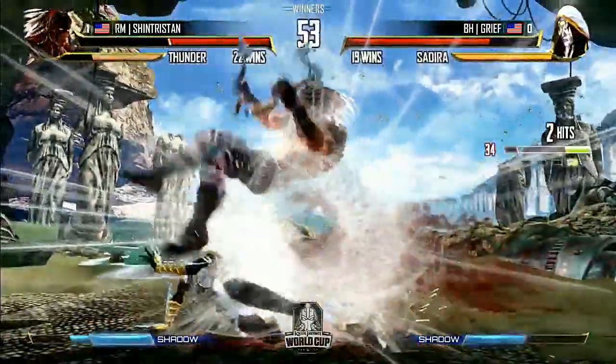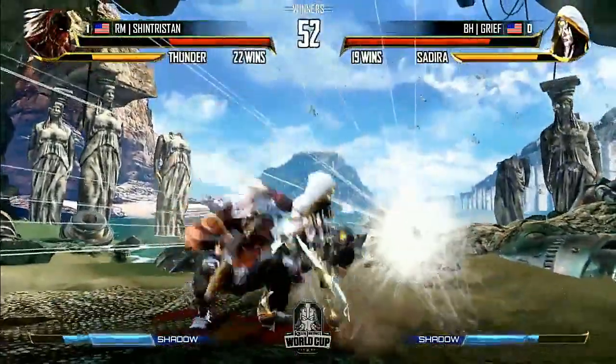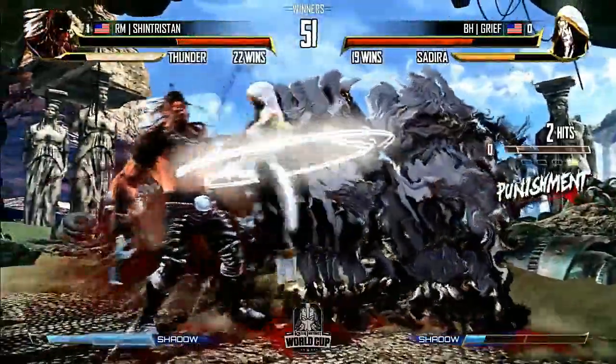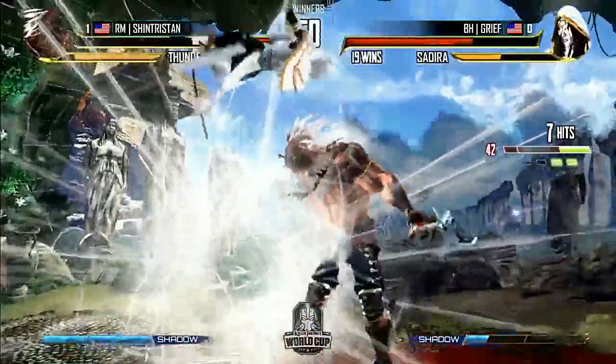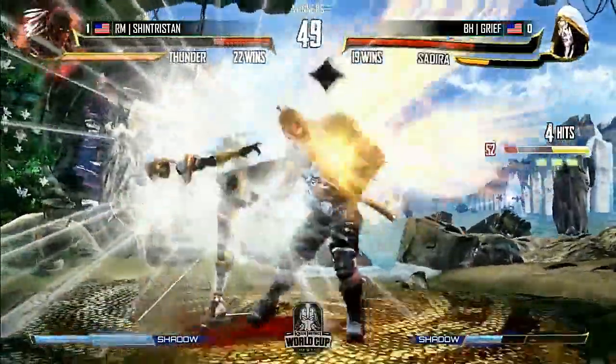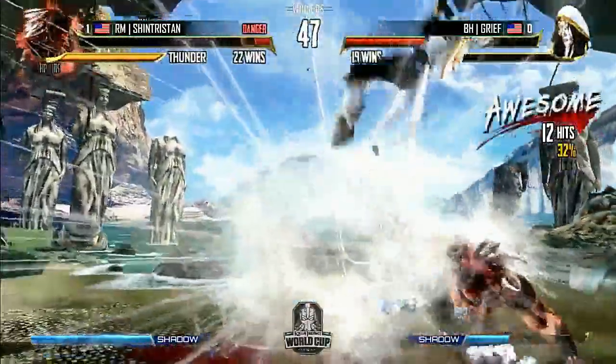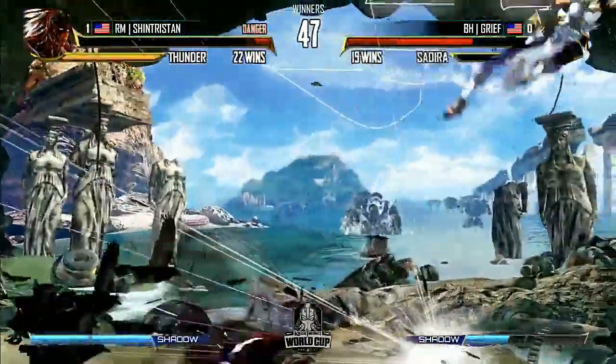What a block. That's going to be punished on the throw. Goes for sweep for hard knockdown — great block. That was actually punishable. Shadow counter on Grief — Grief has been on point with the shadow counters in this game. The resets — Grief is in there. Doesn't have meter to cash it out or that would have been enough. But he has one final mix-up situation and Tristan will be done.